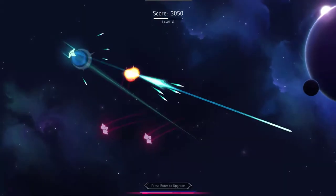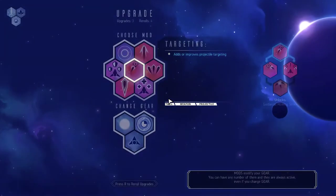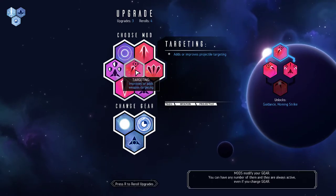Let's just do some wild maneuvering and see if we can get out of the way of these guys. My shields are down again. Upgrade — shield radius, hull strength, targeting.